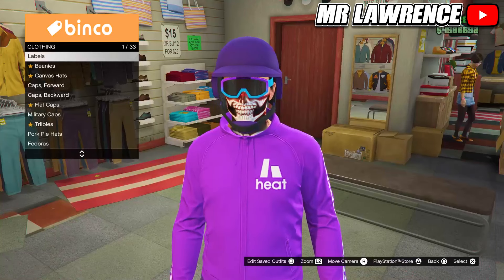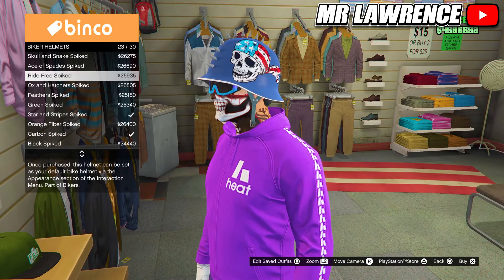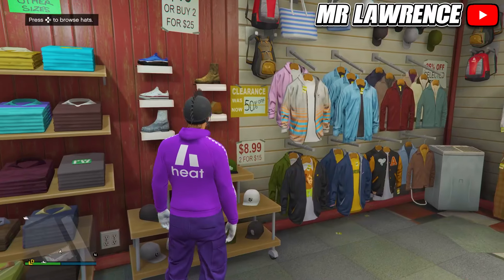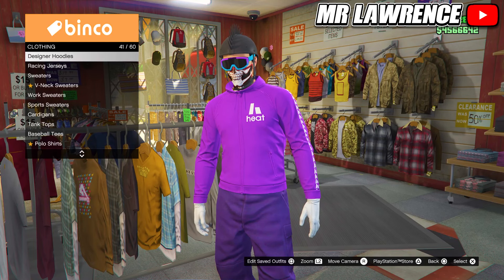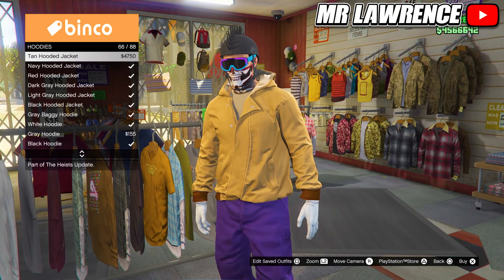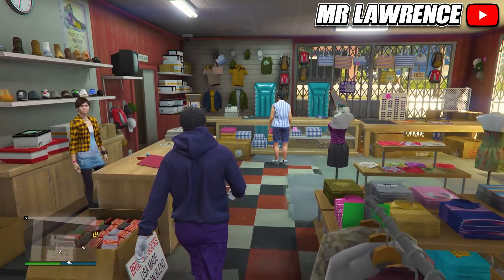For the next clothing glitch you will need to go to the hat section. Go to biker helmets and purchase any of these spiked helmets. I recommend the finned skullcap because this one has the largest spikes. Now come over to the top section, then go to hoodies and look for the hooded jacket — any of these hoodies will work.